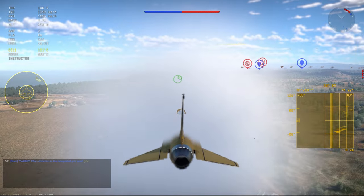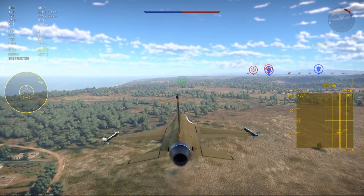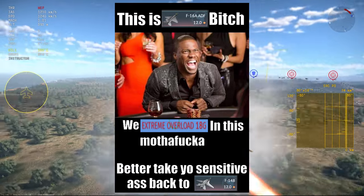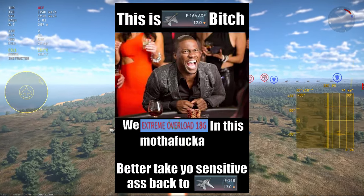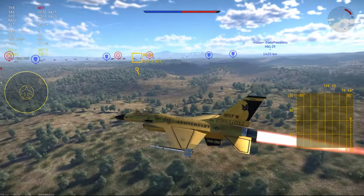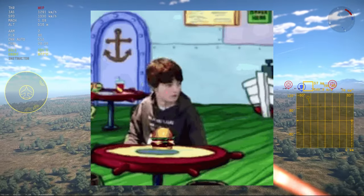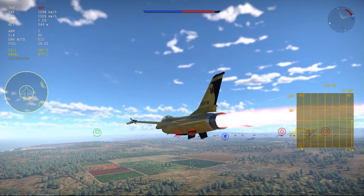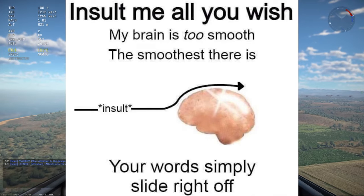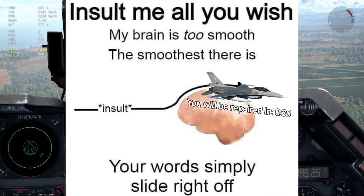Step 2: Maintain situational awareness. Your plane is best used up close and personal — you are not a BVR bus. But with close range comes great responsibility. You must always maintain situational awareness. By maintaining situational awareness and occasionally looking behind you, you are instantly better than 90% of players at top tier jets. Most players flying top tier jets have such a smooth brain you could probably slide a belly landing on it with no damage to the plane whatsoever.